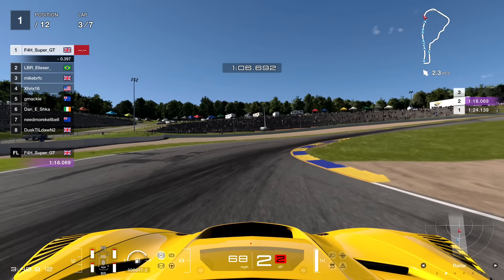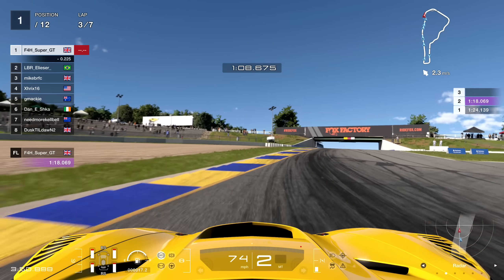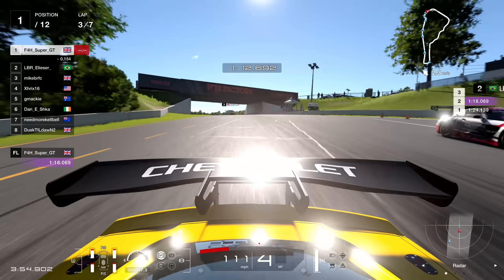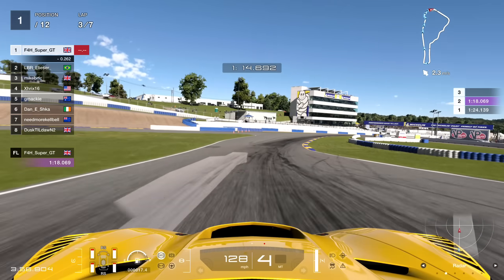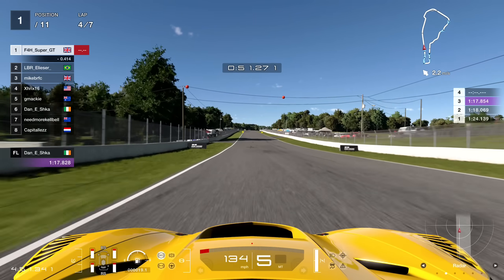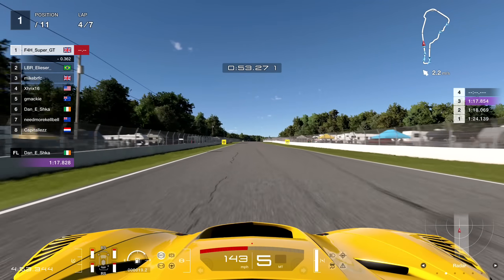Down at the chicane, end of lap number three. The dynamic of this race is playing out quite nicely and I think Road Atlanta - as the Brazilian gets very close on the exit - the dynamic of this track does lend itself to quite good racing. We're going to fast forward to lap number four.